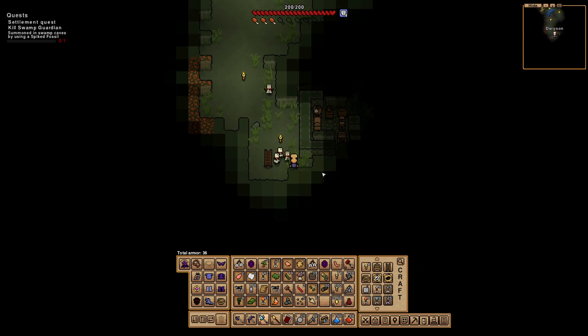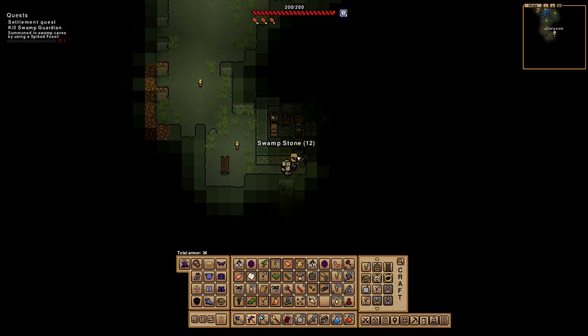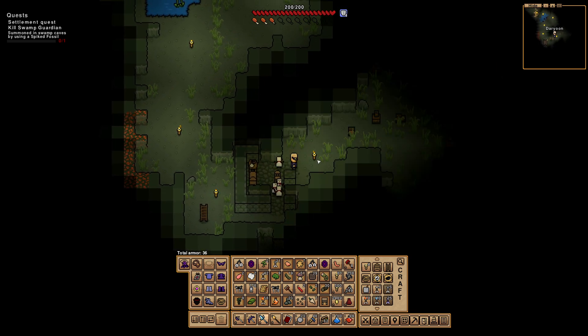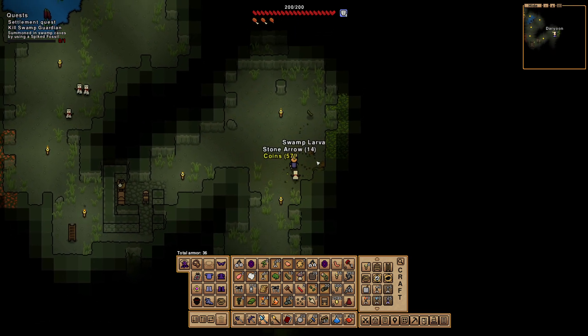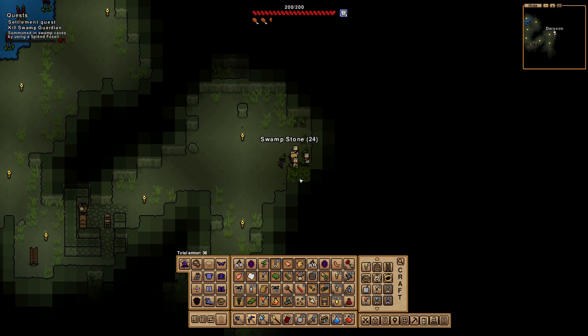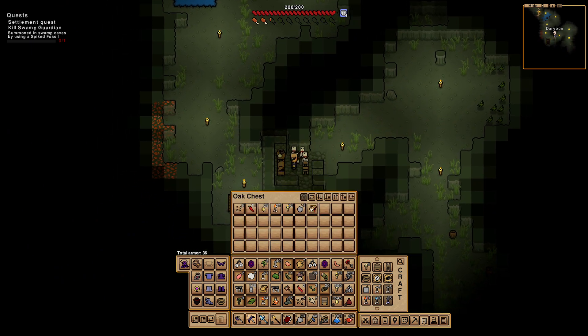There's a spot here too. We got money. There is a chest there. What do we got here? This is probably just swamp stone. Interesting. I like the willows. I love a couple guns, actually.